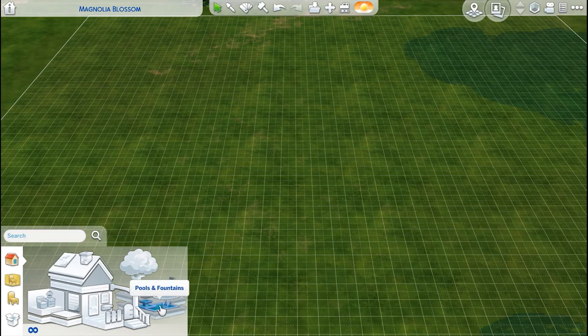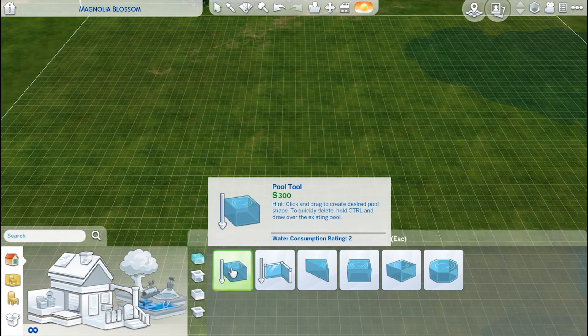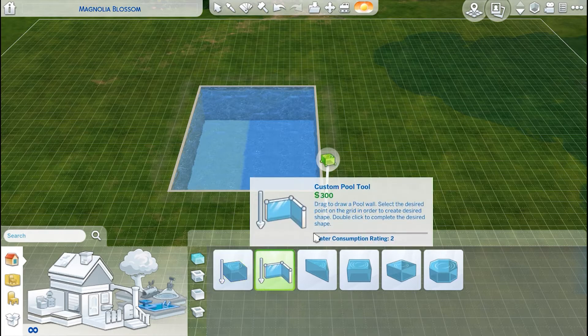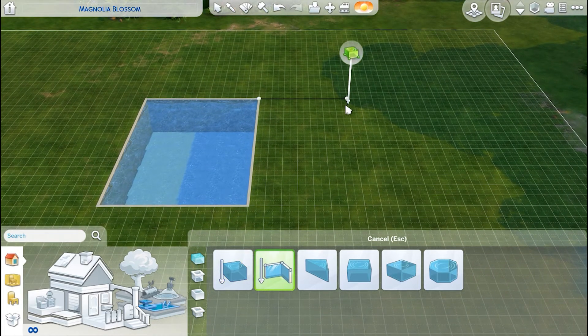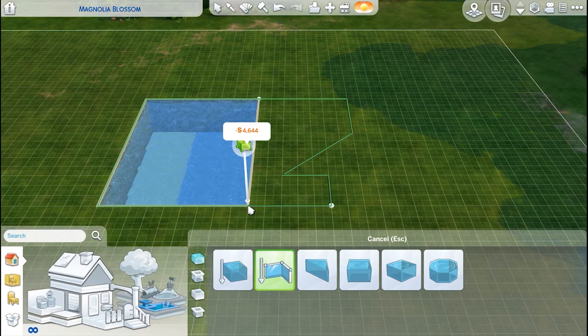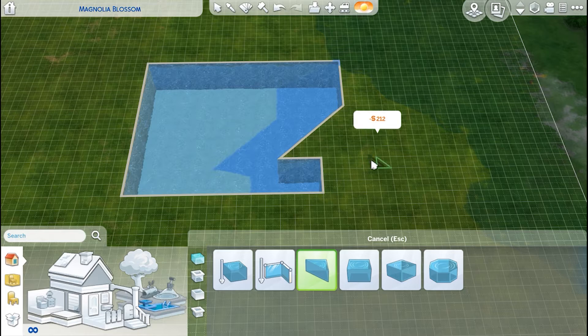So then we can go to pools and fountains. The top one is the pool, second one is pool trim, third one is fountains, and fourth one is fountain trims. The pool tools work kind of the same way as the room tools — you can click and drag and there's a pool, or you can make a custom shape. If you do two pools that have a common wall, they will join together. I do use the triangle shape pretty often when doing pools to get rid of weird corners.